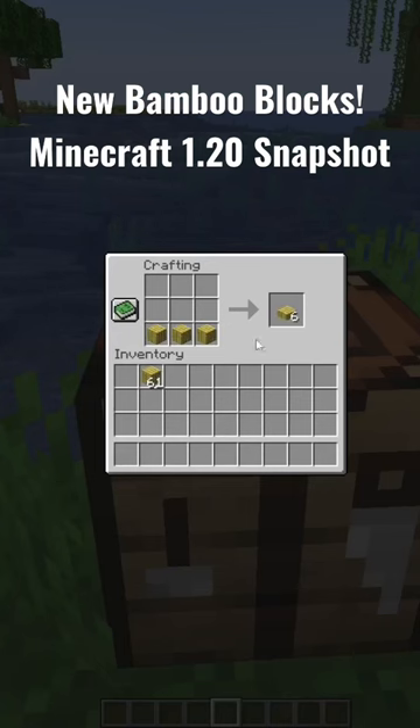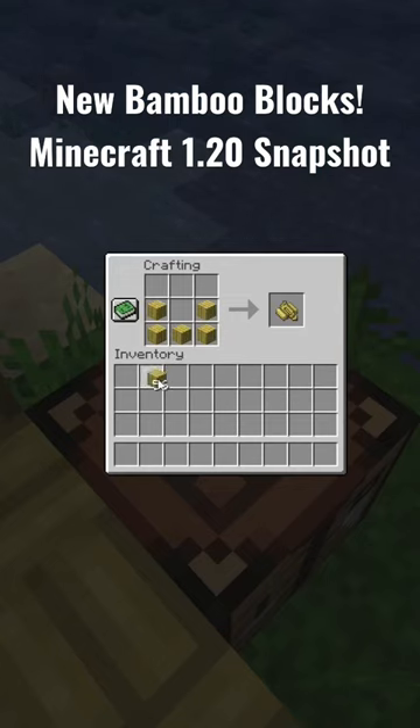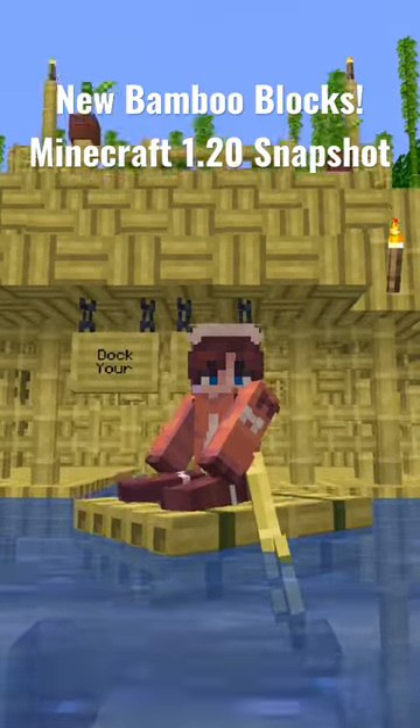You can also use the bamboo planks to create bamboo slabs, and combine two of the slabs together to get a bamboo mosaic block. You can even use the bamboo planks to create the new bamboo raft! Be sure to like and subscribe for more updates on the upcoming 1.20 features for Minecraft.